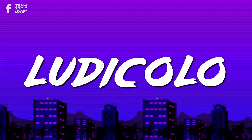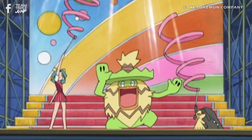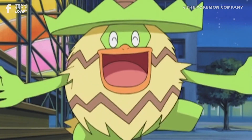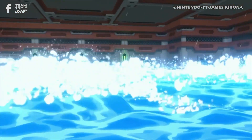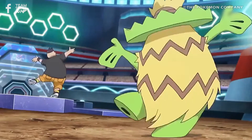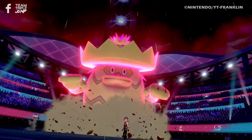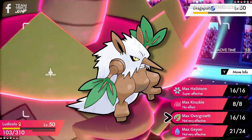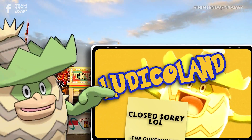#8: Ludicolo. The final form of Lotad, Ludicolo will be familiar to fans of the Ruby and Sapphire series of the Pokémon anime, in which one is owned by Brock, the Pewter City gym leader. Ludicolo can often be seen blasting off Team Rocket, dancing around, and flirting with his owner's mother — I suppose you could call him a chip off the old Brock. Unfortunately for Brock, his future stepfather is one of the silliest Pokémon of all time. From its goofy expression to its giant body to its weird oven mitt-shaped hands, Ludicolo just looks plain ridiculous, especially when you compare it to its counterpart Pokémon, Shiftry. Shiftry looks awesome, whilst Ludicolo looks like a creepy mascot for a theme park that was shut down by the government.